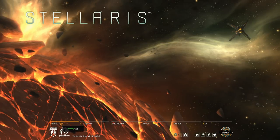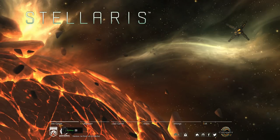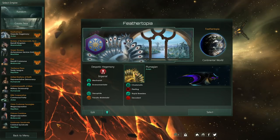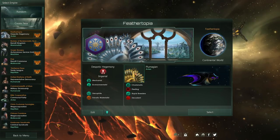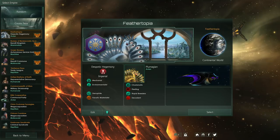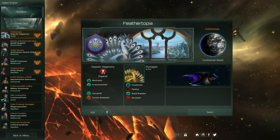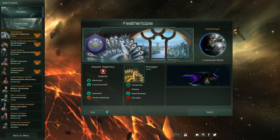I forget what race they were — what their race name actually was. Well, we'll get a summary in just a second. Go ahead, new game. So there they are in all their glory. You have a little reminder of them: Feathertopia, Continental Preference, Fanatical, Materialist, Xenophiles, Mechanists, Environmentalists, Charismatic Fleeting, Rapid Breeders, and Decadent. The Plumegians.